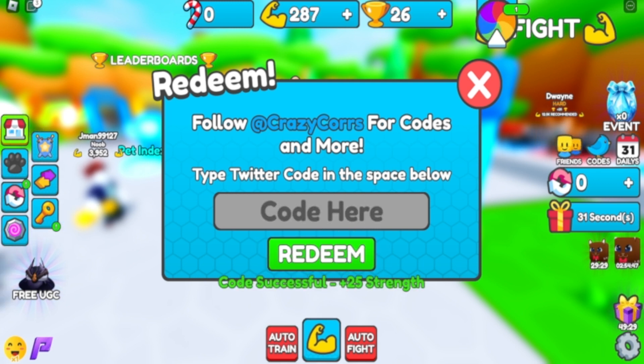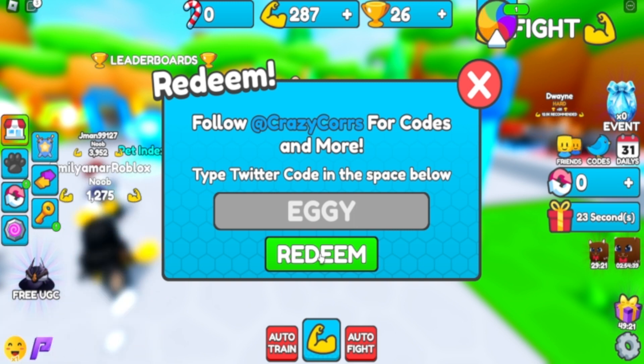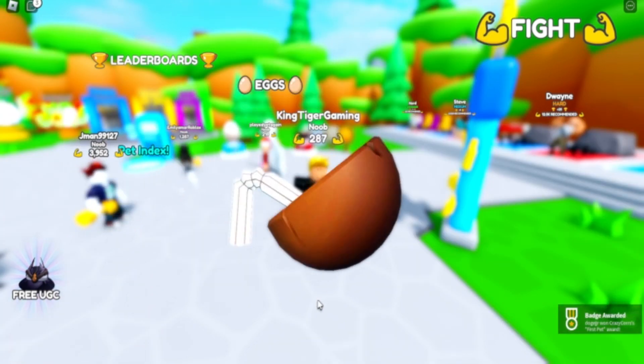The first code is going to be Handy, and that will give you 25 strength. And then the next code is going to be Eggie.